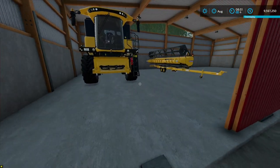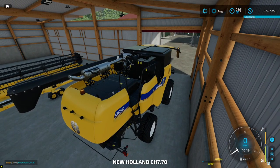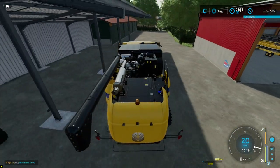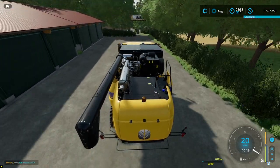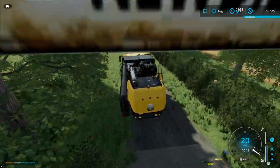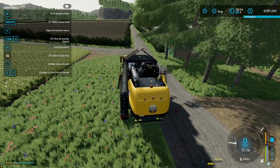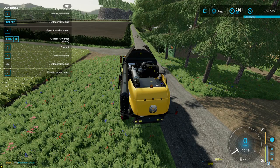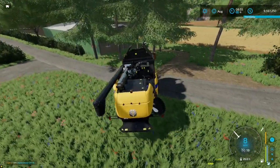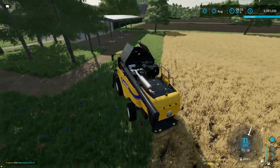Everything on this map is a bit smaller. I kept the same New Holland harvester and I'm taking it down to the field. At 6x speed things are going to go pretty quick - it's going to be awesome. Let's unfold and enable swath because we want the straw for our cows right away. Then I'll take the tractor and bring the header trailer down.